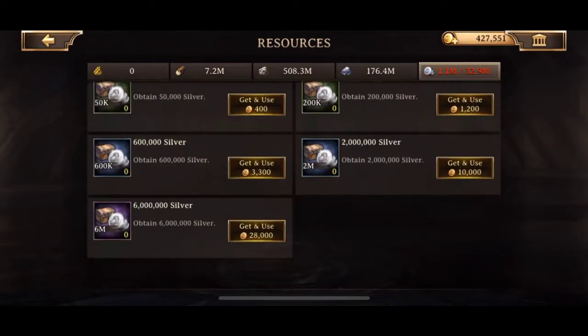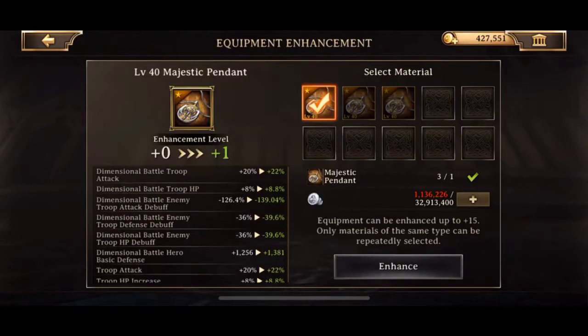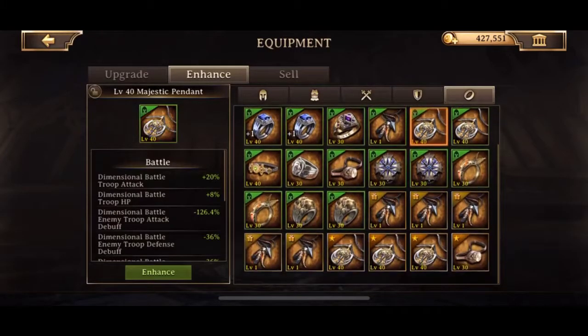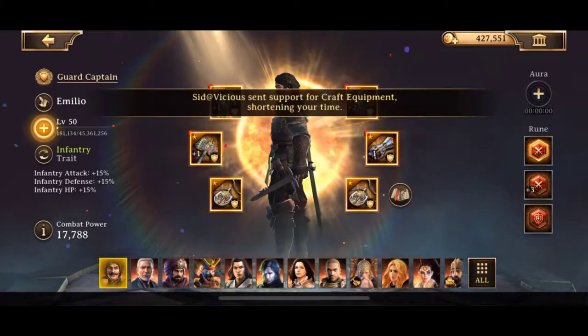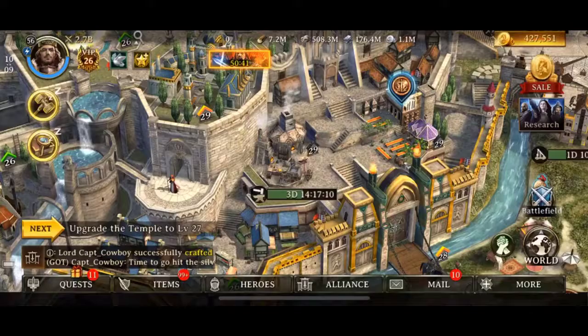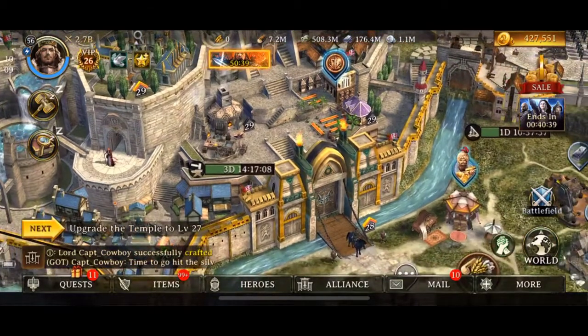That was way too expensive and I hadn't even touched the enhancements at all. So we're going to hit enhancement here — 32.9 million silver. This is just absolutely insane, but the stats are amazing. Plus, you get an extra set bonus on top of that once your enhancement level hits plus five, plus ten, and plus fifteen, which is the maximum.